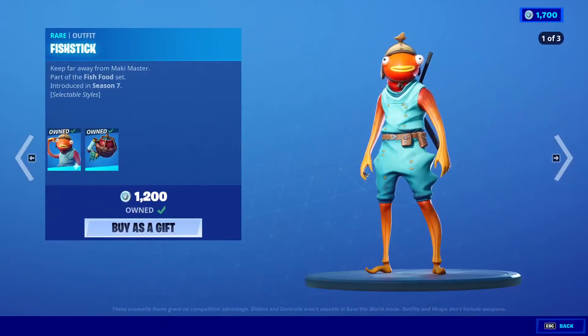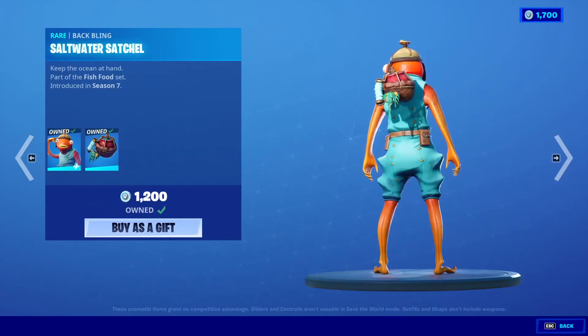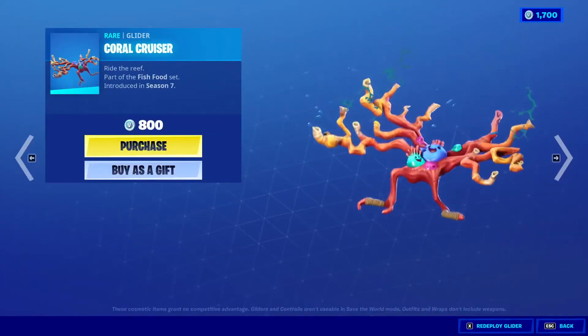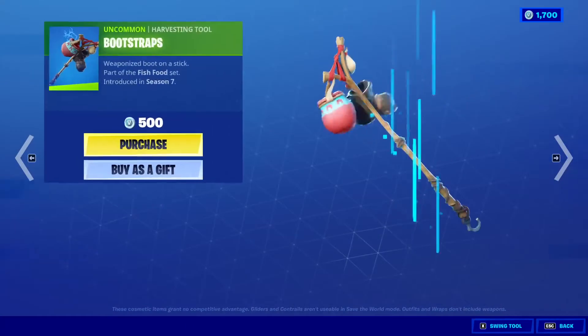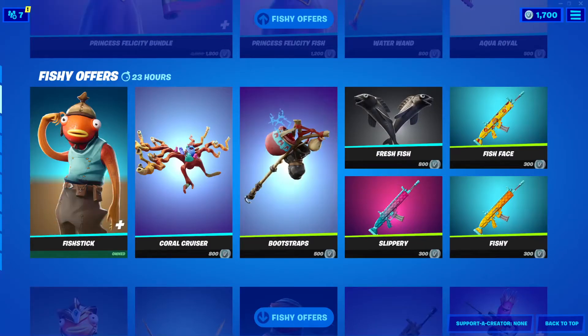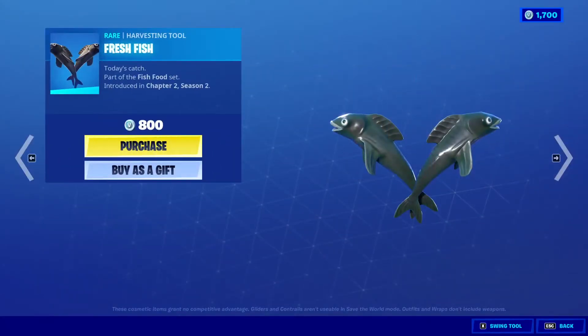Fish Stick is back, 1,200 V-Bucks with the back bling Saltwater Satchel. Coral Cruiser Glider is back, 800 V-Bucks. Bootstrap's Harvesting Tool, 500 V-Bucks. Fresh Fish, 800 V-Bucks.